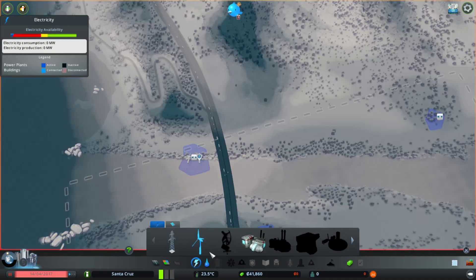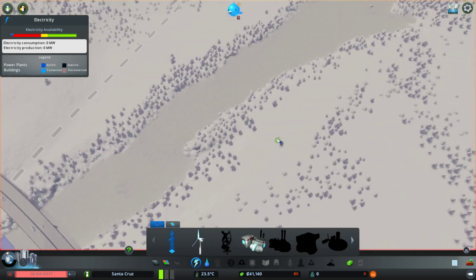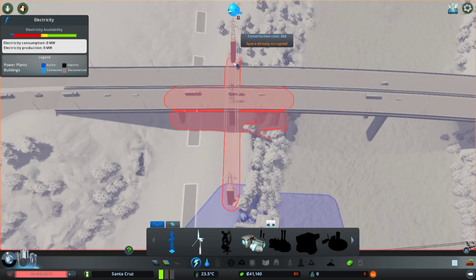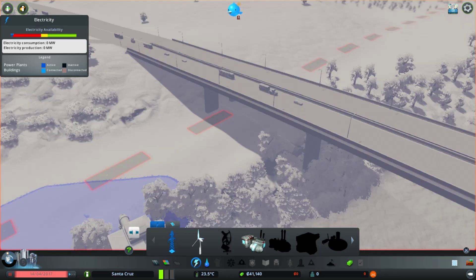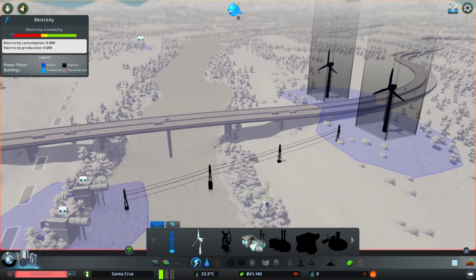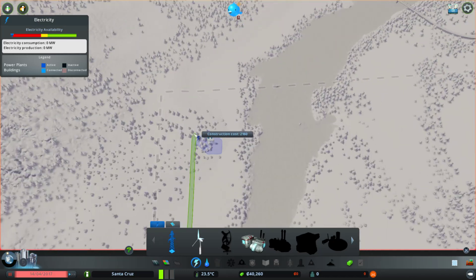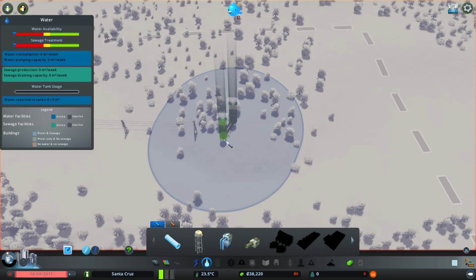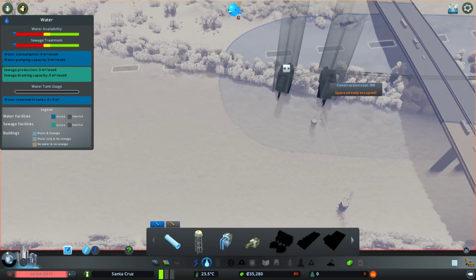For power, this is gonna have to go here. Why does the map creator have the highway that high? I'll just cross it. Oh it's a rock, whatever. Then we're gonna have to connect the pipe up — boop, boop, come on.